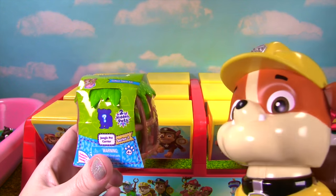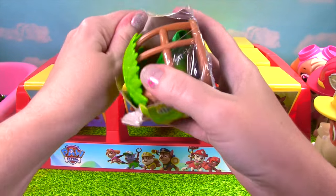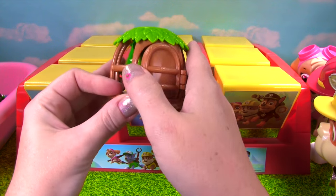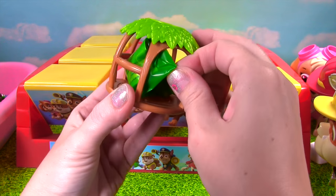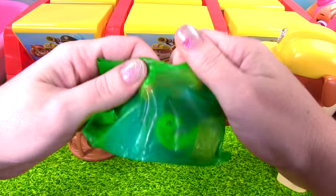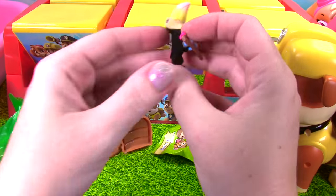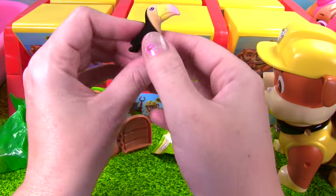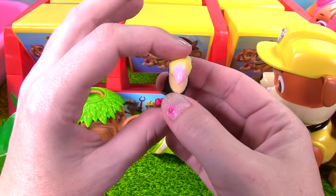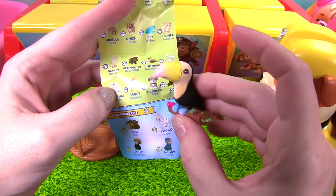I picked out Jungle in my Pocket. There are two hidden pets. Open it up. Here is the little jungle carrier. We'll pop the door open and pull out the blind bag. Okay Rubble, let's see what's inside. Here's our checklist. And up first we have a super fuzzy toucan. Look at the black fuzzy feathers on it — it has a very colorful beak. And this one's name is Toko the toucan. Super cool.